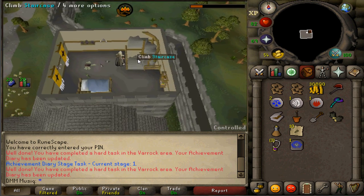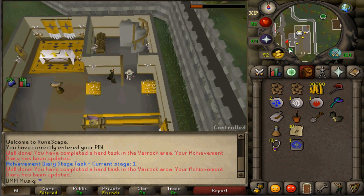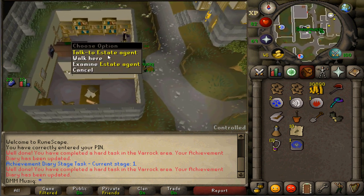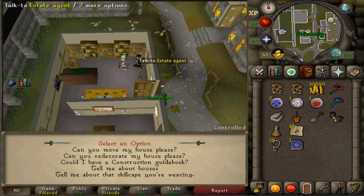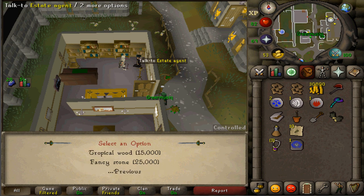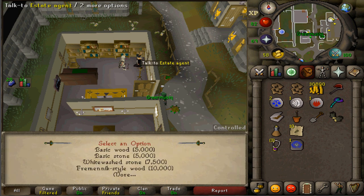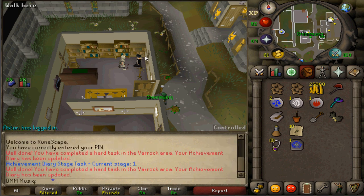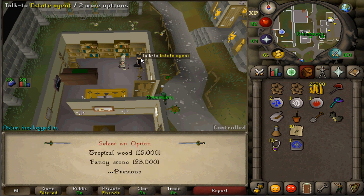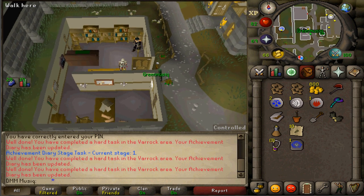Go back downstairs and head to the Estate Agent, which is just across the street. Talk to him and select the second option: 'Can you redecorate my house?' Then select the fifth option and the second option, Fancy Stone. If your house is already Fancy Stone, talk to him again, select Basic Wood first, then talk to him again and select Fancy Stone. This costs 25,000 GP and completes task number three.